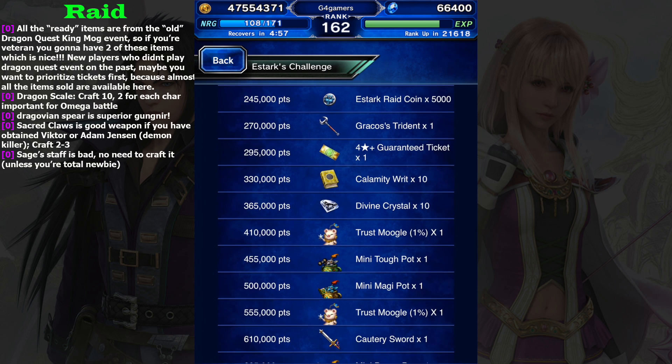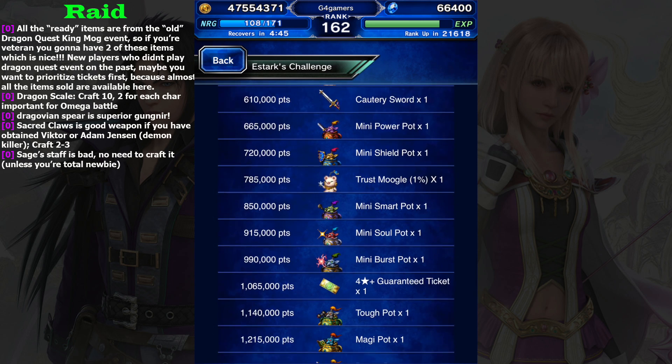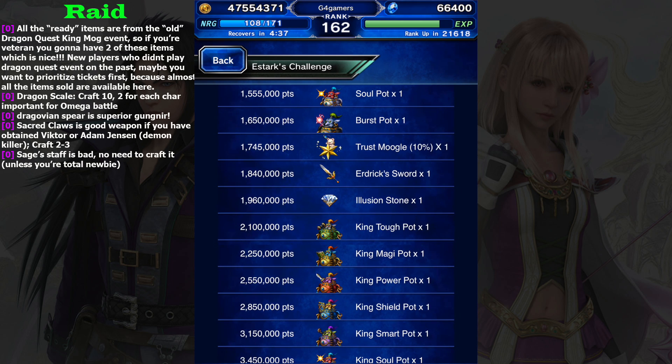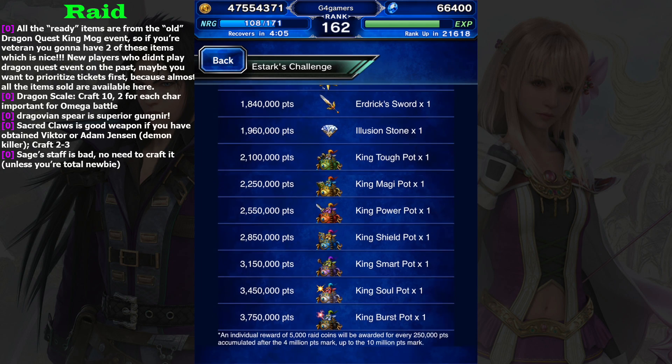Next is Gray Cross Trident. This one is also a very good weapon, but for veterans you have already obtained this from the previous King Moog event, so nothing special. Finally, the biggest reward at 1.8 million is Edric Sword. Edric Sword has 120 attack, so pretty high, which is on par with trust master weapons. Getting two of these from King Moog and this raid event is really good. Illusion Stun is used to craft Dragovian Spear, so you can only craft one Dragovian Spear.